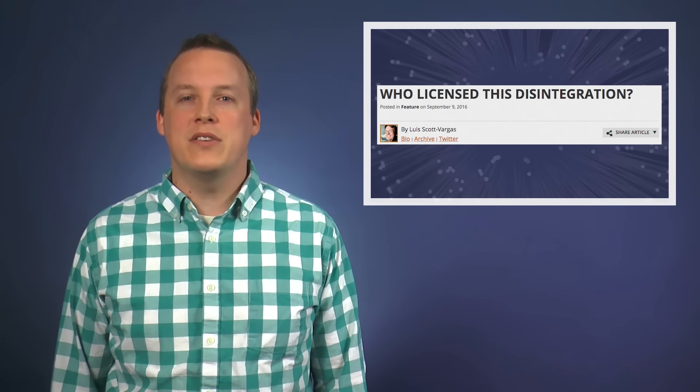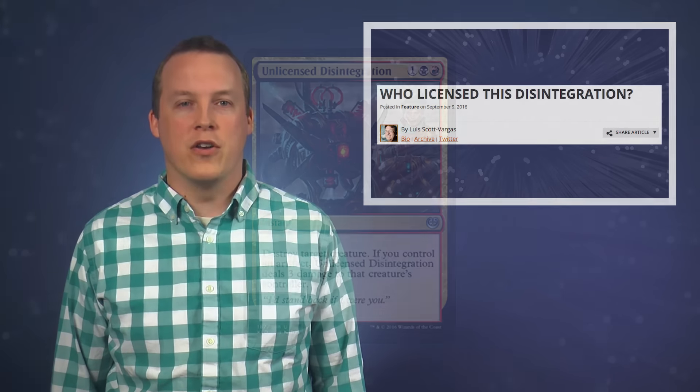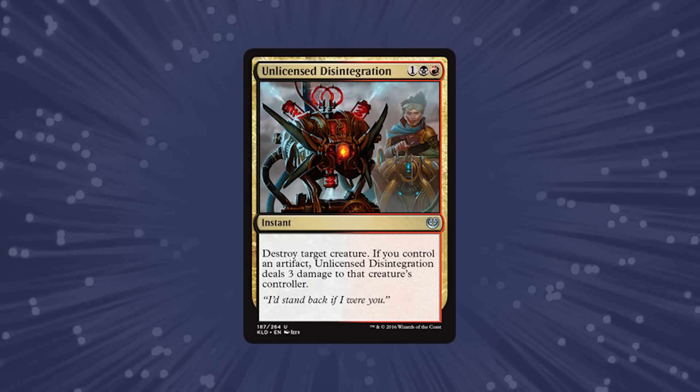Also on the Magic homepage today, Luis Scott Vargas previewed a new removal card. Unlicensed Disintegration is a one black-red instant that destroys a creature, and if you control an artifact, deals 3 damage to that creature's controller. In the article, LSV goes over the various components of the card, such as cost and colors, and its potential impact on Limited.